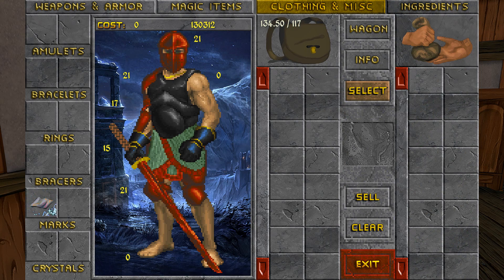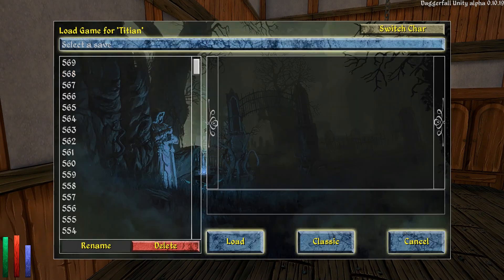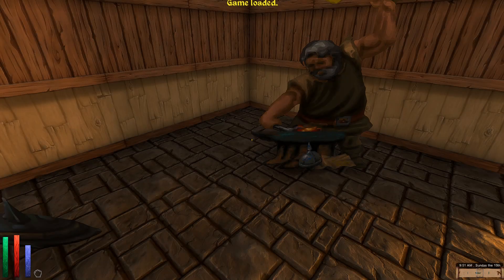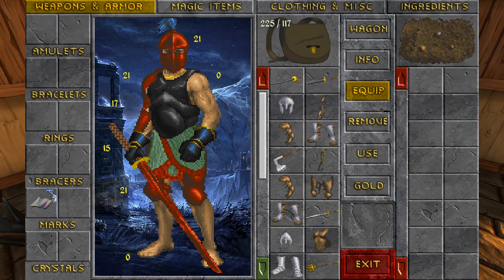I forgot to put on our Charisma and personality and luck boost before we did all those sales, which I really should have done — I imagine that would have gotten us better prices. You know what, we can load back to before we sold everything and actually do it. Yeah, my bad there, guys. I completely forgot about doing that.